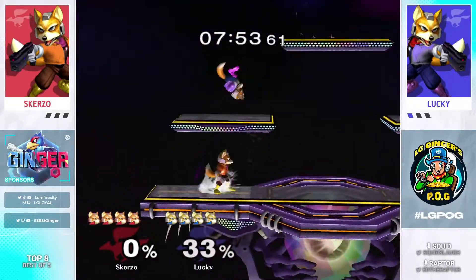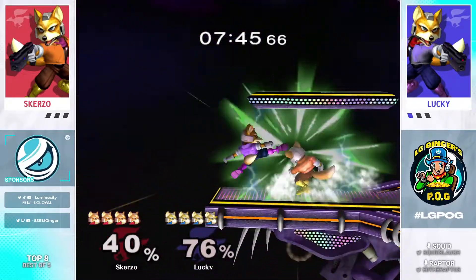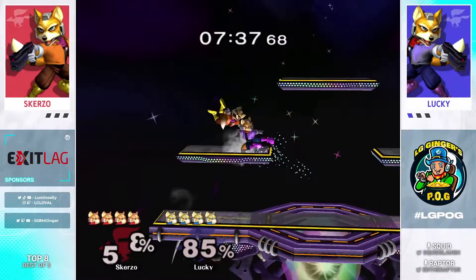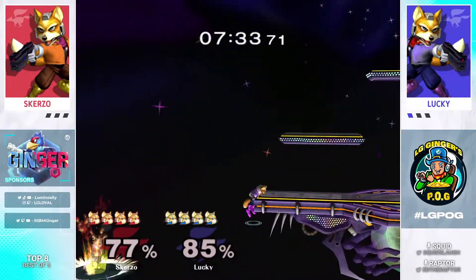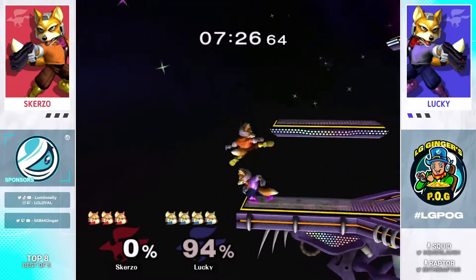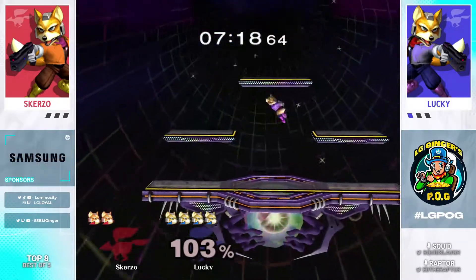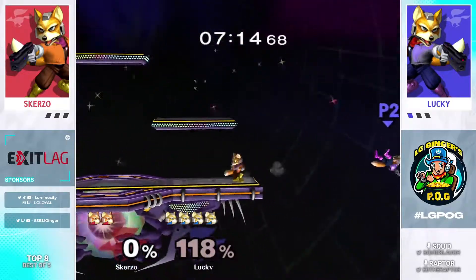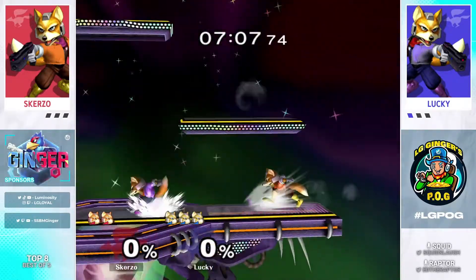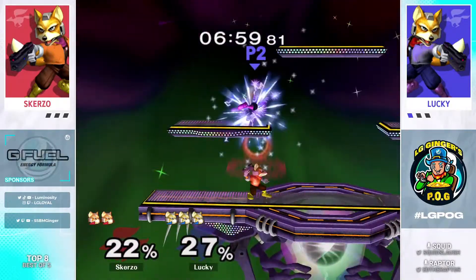Running shine and getting some tech chases. This matchup — it's funny because you don't think of it as the big tech-chasing matchup, but actually it kind of is. It just happens so fast that the difference between good punishes and bad punishes is one or two tech chases. And once upon a time you just expected everyone not to tech, so you'd go for combos all the time, but now that's just not really a thing anymore. Lucky closing out that first stock pretty cleanly, continuing to look really strong. These players are looking for a lot more shine in neutral, whereas in the previous set it was more dash attacks at high percent or approaches with nair drill and raw grabs. These players aren't really looking for many grabs — a lot of shine, a lot of short hop aerials compared to the full hops last game.